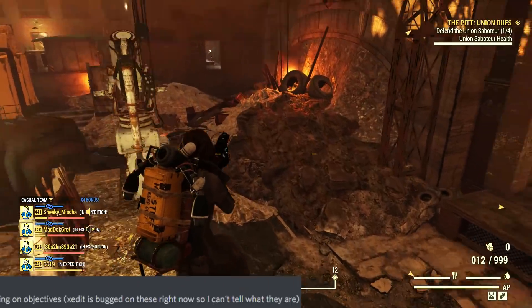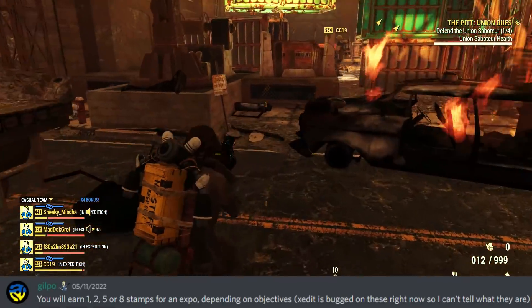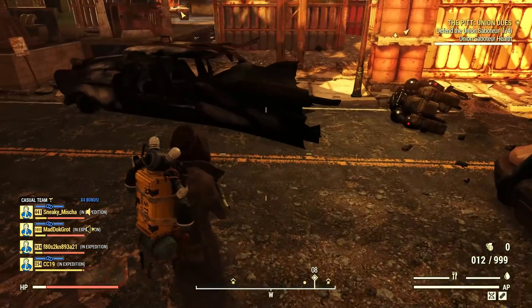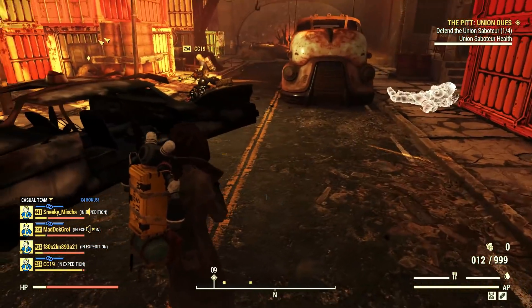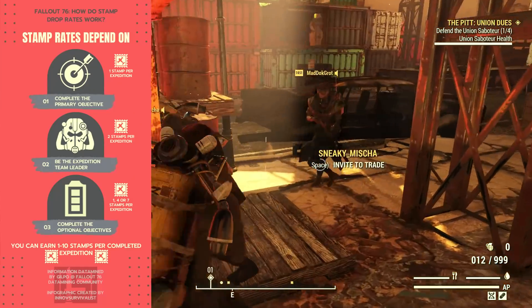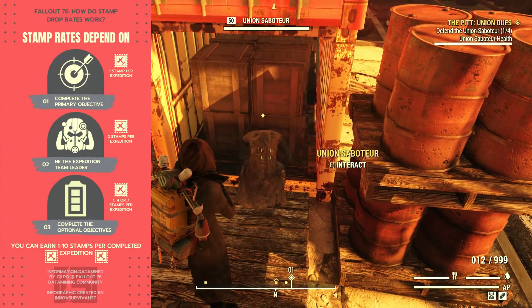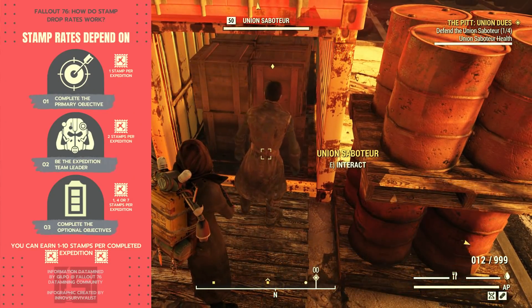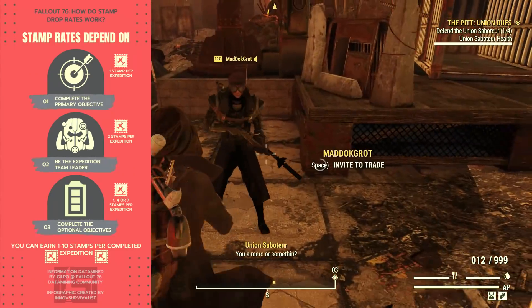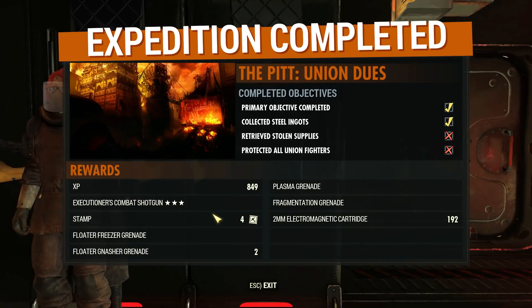According to dataminer Gilpu, optional objectives don't all have the same stamp rewards — there seems to be a tier system. As a non-leader: completing just the primary goal gives one stamp; two objectives gives two stamps; three objectives gives five stamps; and completing all four objectives unlocks eight stamps in total. If you are a leader, you receive two more on top of that. So it seems the maximum you can get per expedition is 10 stamps, though we are in a very early phase and anything could change.